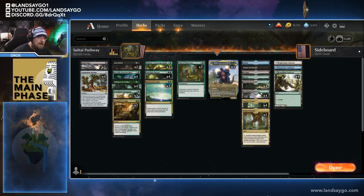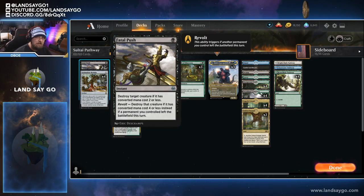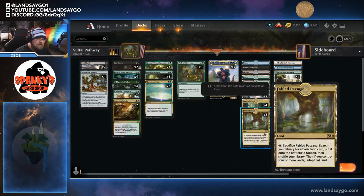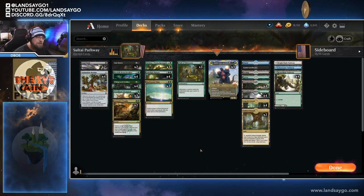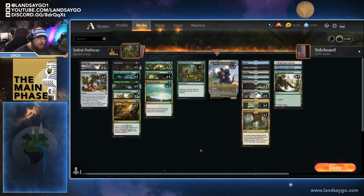So obviously we've got our removal package. We have two copies of Fatal Push. Fatal Push is a very good instant speed spell to destroy a target creature if its converted mana cost is two or less. It's basically Black's Lightning Bolt, and we do have some ways of getting that revolt trigger to kill something that's four CMC or less — that's a couple of Fabled Passages. We are going to be having a lot of creatures on the battlefield, so we have opportunity to swing out, something dies, and we're then able to kill something big with it later on.